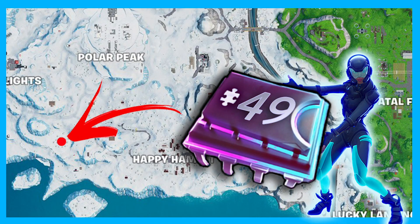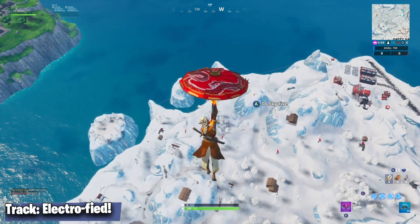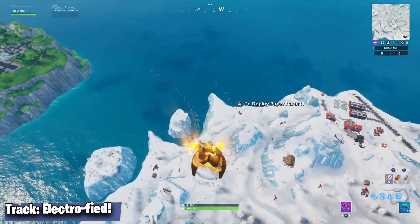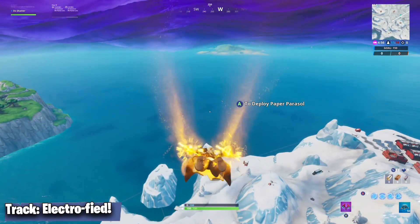Hey everyone, in this video we're getting Forfeit 49. This Forfeit is really simple - it just says it's found in Trogg's Ice Cave, and that is in the south-west corner of the map. So we'll head right there.